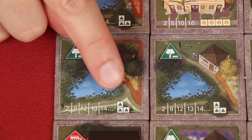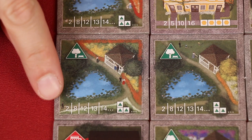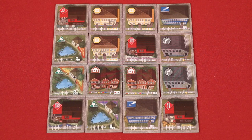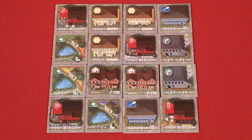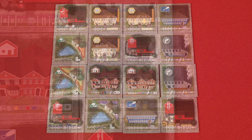Parks score points for each connected group that you have, but they don't need to be in a straight line — they simply have to share borders. One park by itself is worth two, two together are worth eight, three are worth twelve, and every park past three in the same group is worth one additional point. So in a case like this, we have four connected parks that will provide a total of thirteen points. In this case, we have two separate parks that are not connected, so we'll score them separately: this is a park of two tiles, so it provides eight points to the city, and this one on its own provides an additional two points.